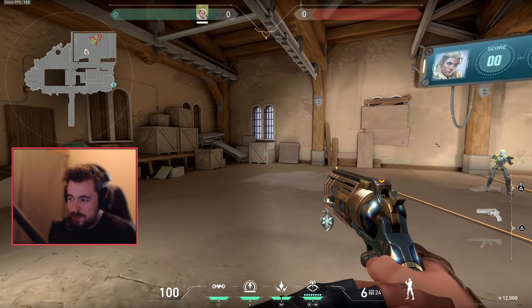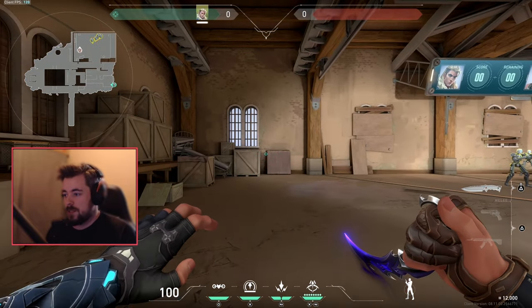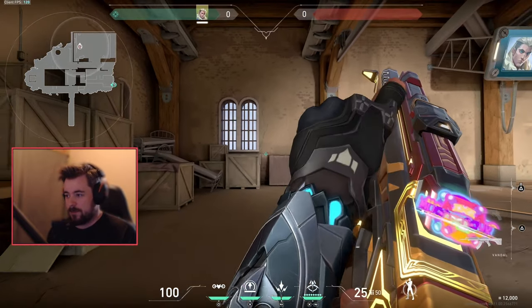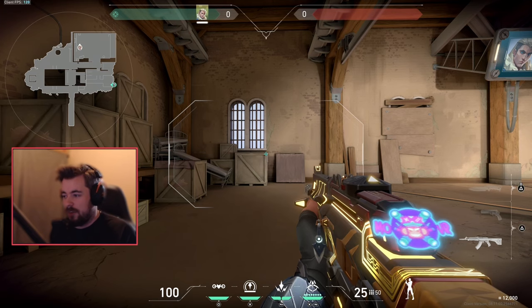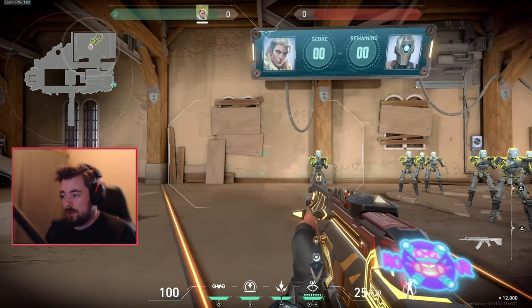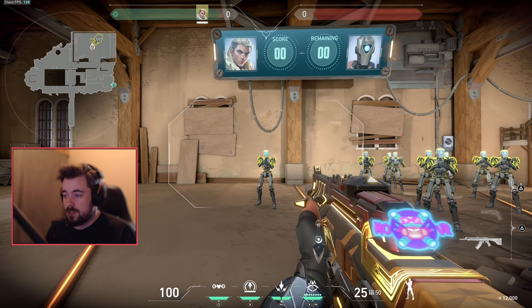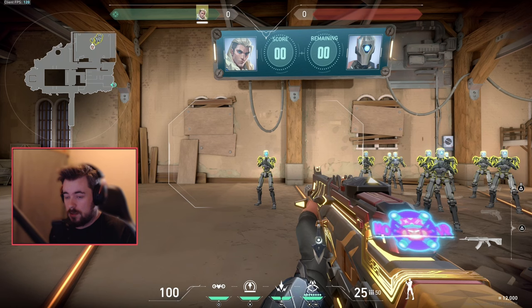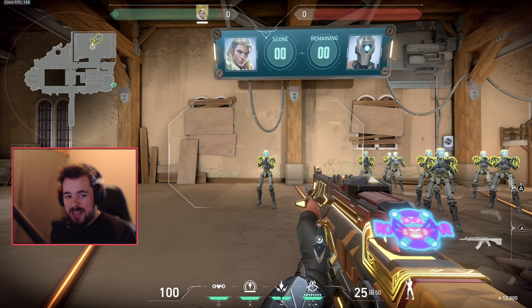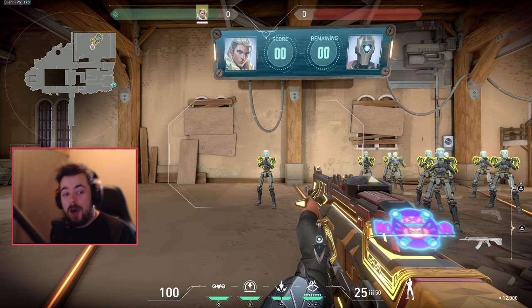Now crosshair placement: a really good tip is that a lot of maps are designed with boxes or cubes, and these cubes are a very good indicator of where head level is for enemies. The top level of these boxes is the exact same as the head level for bots and enemies. Every character has the exact same hitbox - that's what we're told, and I've played this game for at least two years and never seen an inconsistent hitbox.